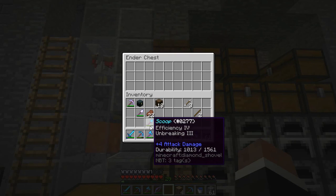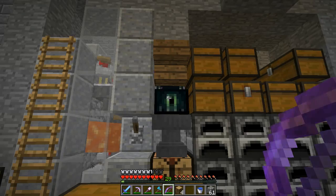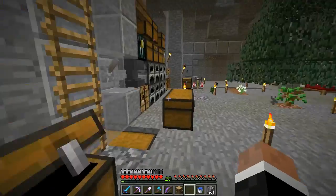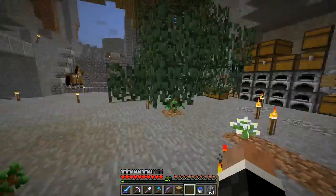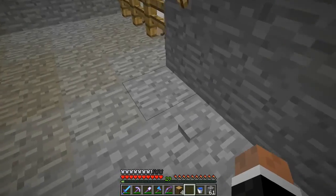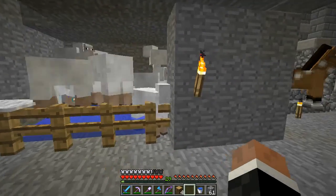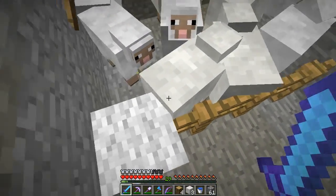I'm just gonna dump an efficiency pick there, because I have these iron things I want to use before using the better ones. I'm also gonna dump the silk touch in the tray. The sheep farm is going well I see. Let's run the redstone - it's like a wave of sheep! We got some that are loose - single shot for these sheep.